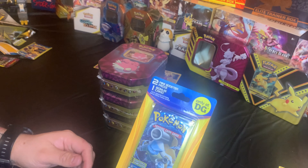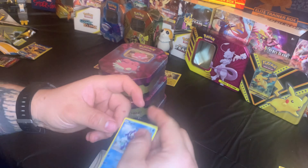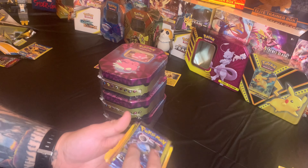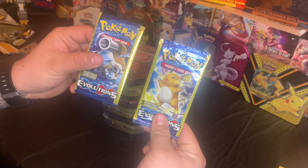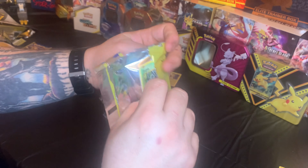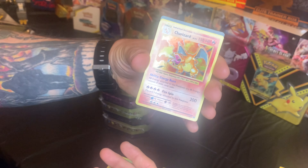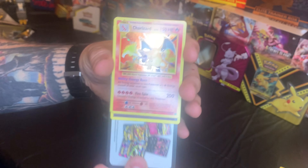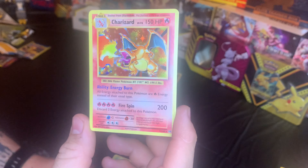Last XY Evolutions pack — last pack magic. Popplio — absolutely worthless. Raichu and Blastoise again. Let's go with Blastoise this time. Tangela... Charizard! No way! Guys, check that out! Check that out — what are the chances! That is so awesome! Look at the Charizard — no freaking way!